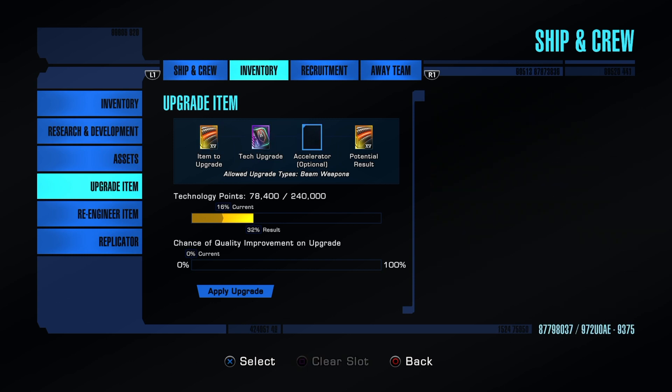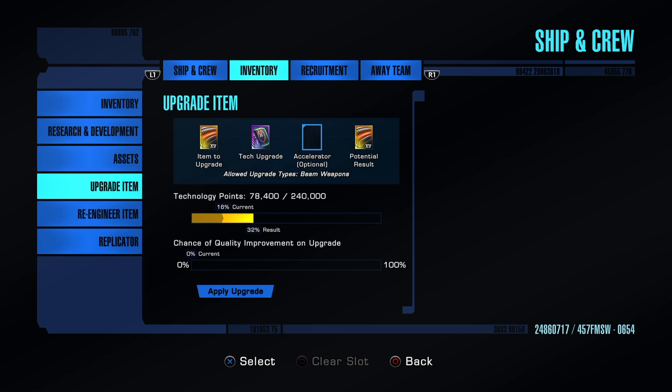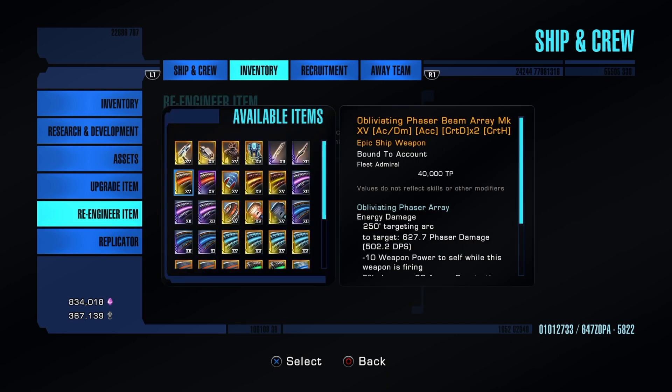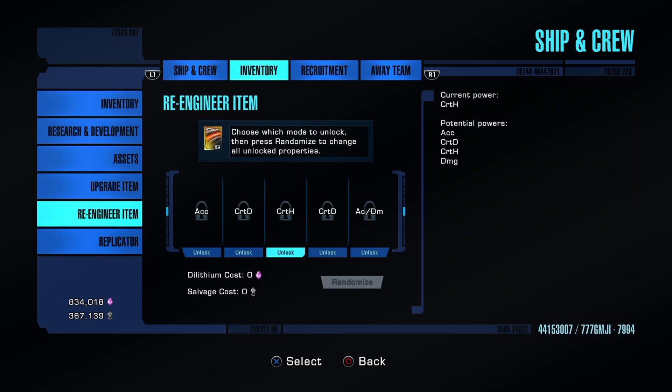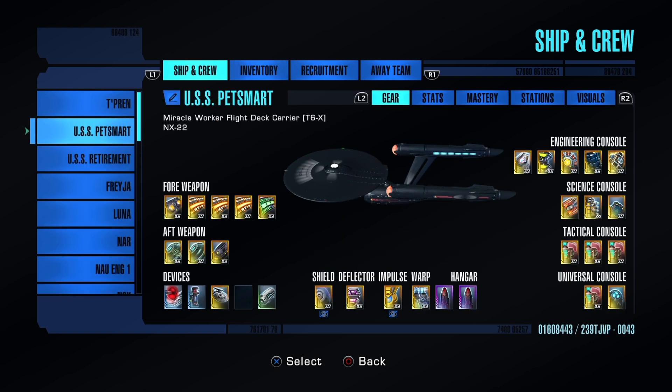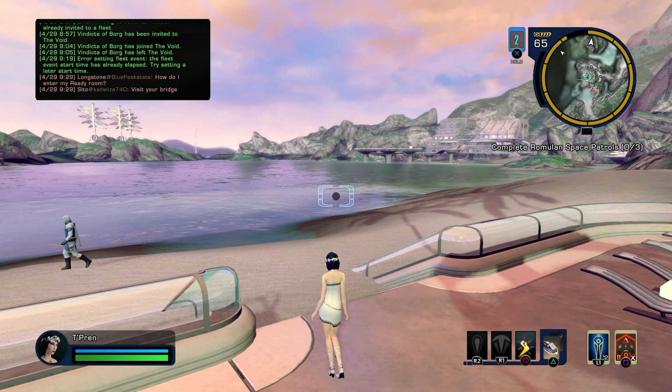I find this to be the most efficient way rather than dealing with other tech upgrades. Also, upgrade weekends — take full advantage of those as they give boosts to everything. After getting your item to epic, you can re-engineer it and play with all the different procs. For attack builds you want damage, for science you want Crit D, and so on — other videos cover that in detail. I hope this helps somebody. If you liked it, hit like or subscribe, and I'll see you next time.